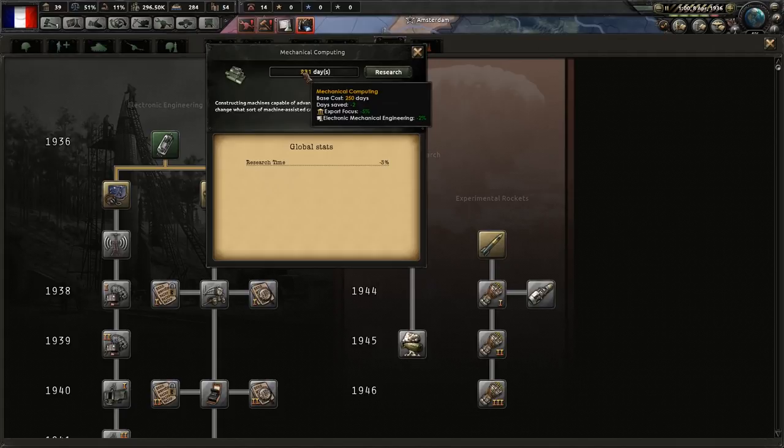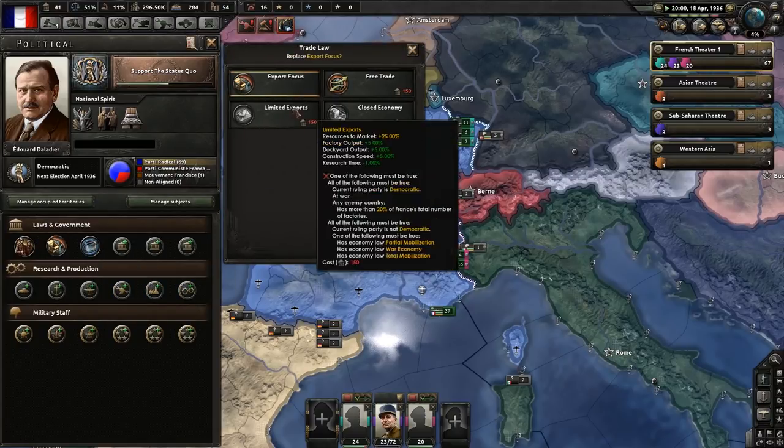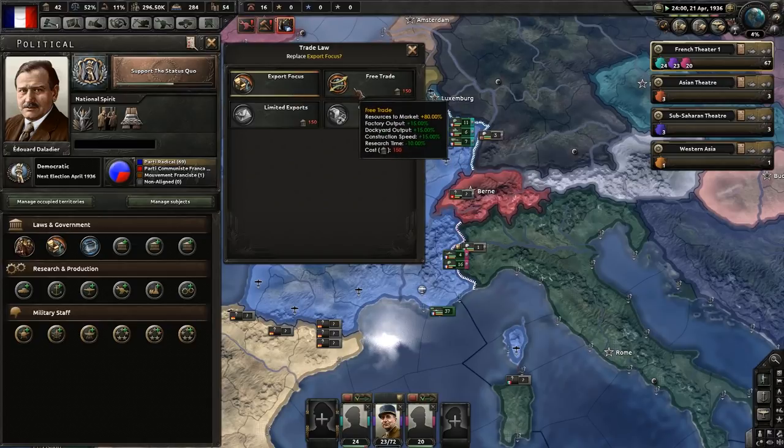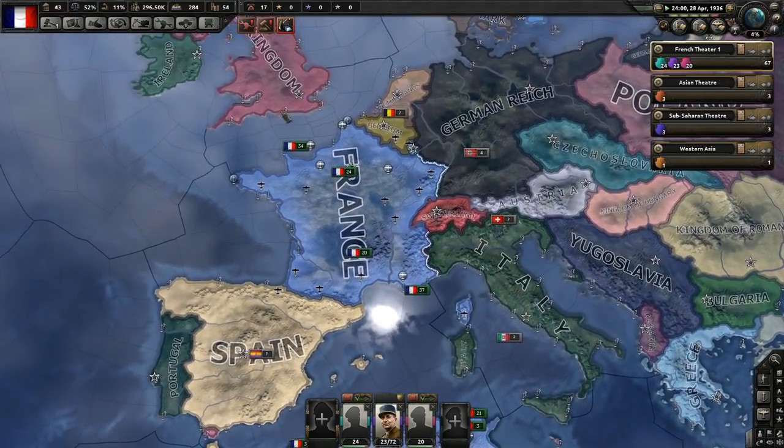Research time reductions get better and better. If you already have a 2% increase, a tech takes 98 days. If you get another 3%, it's 3% of the base 100, so it goes all the way down to 95 days - that's a larger percentage than 3%. That's why research time is really important to get early. Also, when it comes to your export law, free trade is really good because it gives you a 10% research time bonus, although it really hurts the amount of resources available to your economy.